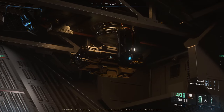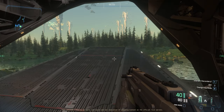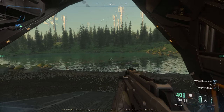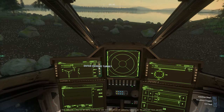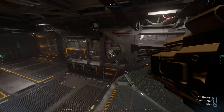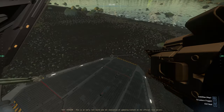They finally fixed the Cutlass Black tractor beam, and not in the way I thought they would. It looks like they opted for a solution of moving the tractor beam altogether. Instead of being located on the exterior of the ship under the tail, they now moved it inside of the bay.